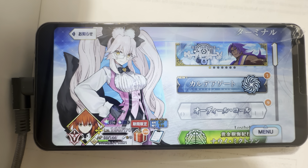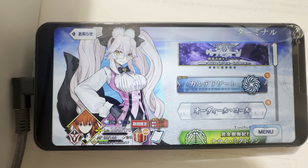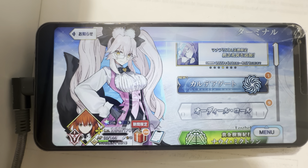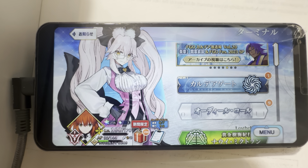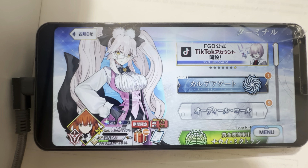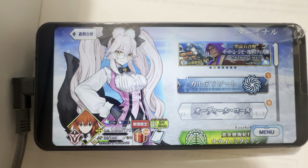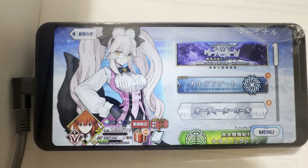Now with Koyanskaya that becomes easier because she can reduce cooldowns and has a huge 50% battery she can give to anybody. Use two of her and instant 100% — plus Oberon, the damage you can do with those two characters plus a strong DPS like Arjuna Alter, Morgan, Gilgamesh, or especially Melusine just goes through the roof.